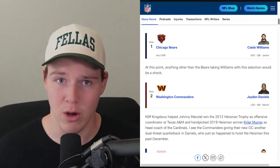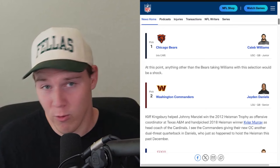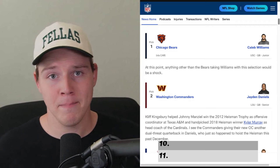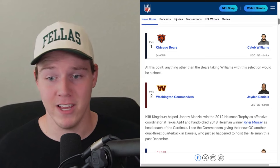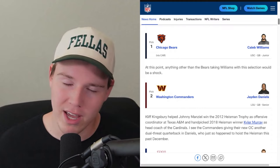The first pick from Lance Zierlein is Caleb Williams to the Chicago Bears — the first pick that every single person has. We've known for about a month that Caleb Williams is for sure going to the Bears. In a superflex league, he is the 1.01. He is that special of a talent. Even if I have a team with Mahomes and Lamar, I'm either trading back to the 1.02 or just taking Caleb, because he's going to a team with Keenan Allen, DJ Moore, and potentially another wide receiver at nine.